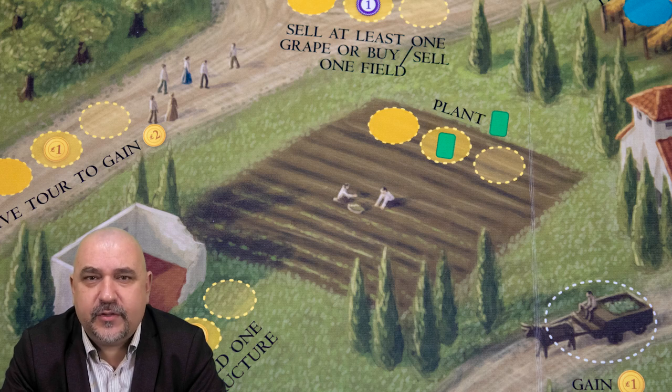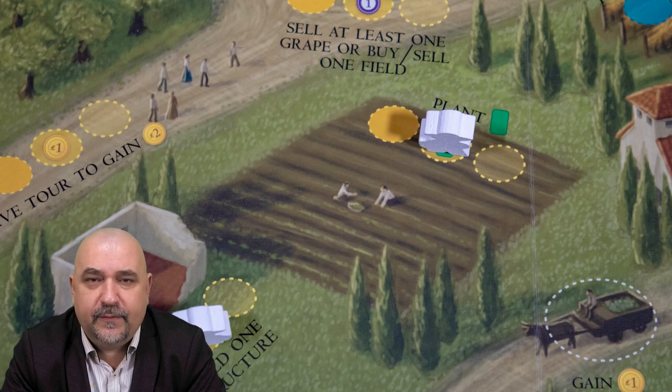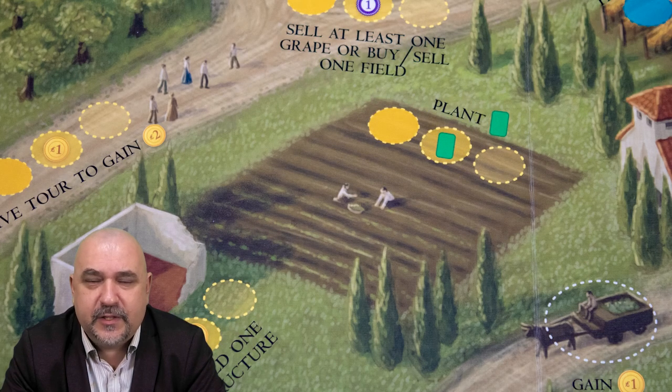This creates the core worker placement gameplay loop. At the start of a round you receive a certain number of workers. You then place them in contested locations to get the maximum benefit over other players. Then at the end of the round those workers are removed from those spots and go back to your hand to be used again.